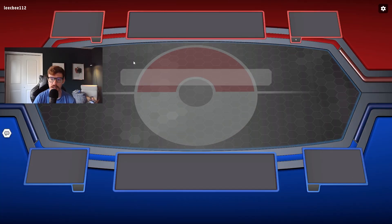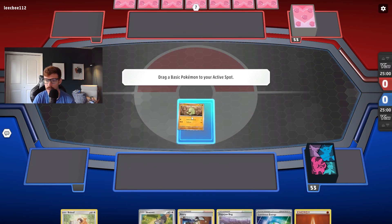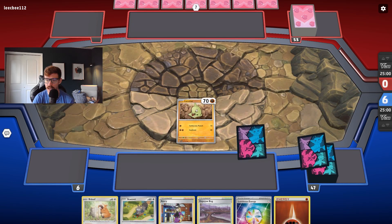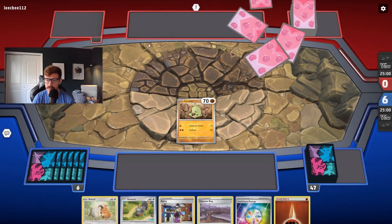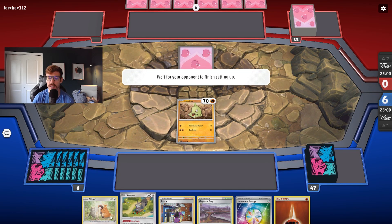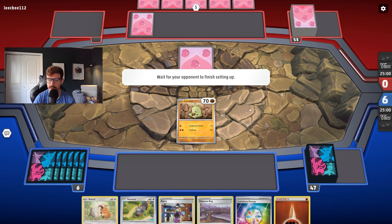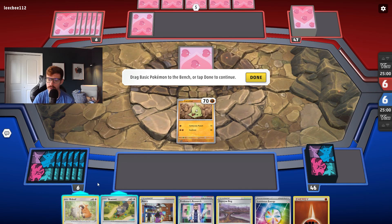Okay, we lost the coin toss but our opponent gave it to us, which concerns me — it always concerns me when that happens. Not a terrible starting hand; we do have a Larvitar in the starting position. We just need to find Tyranitar, Bidoof, and Squawkabilly. We have Avery, Grasping Draw, Luminous Energy, and Fighting Energy. We're pretty good if we can find the Tyranitar. There's a Research, which I like — and we're seeing Miraidon and Regidrago.